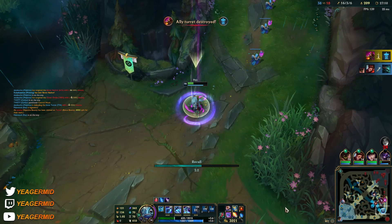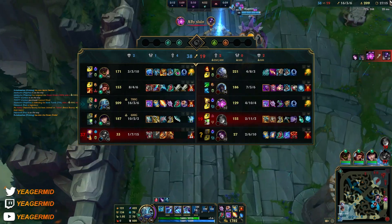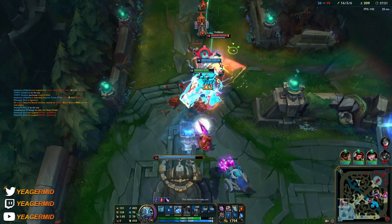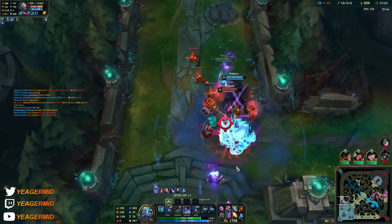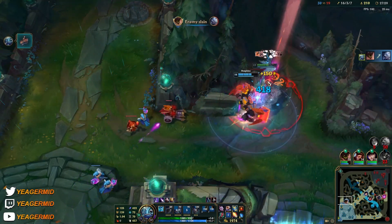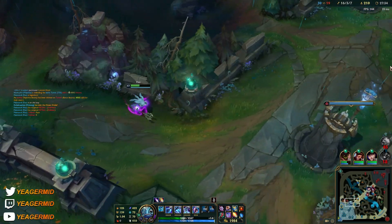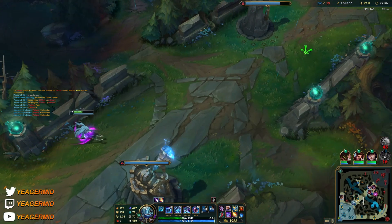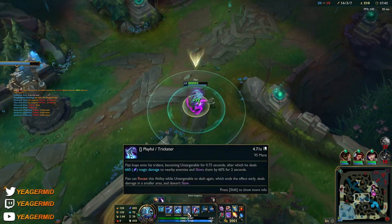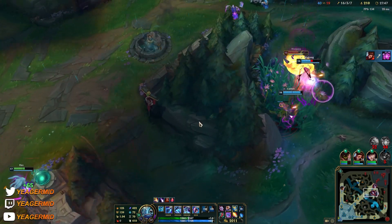Sitting on 3k gold, of course we'll back off. We can go straight for Volibear — not building Void Staff because none of the carries have MR yet. He cannot kill us like that — that's fine, he flashes out. Luckily we have the Baron buff so it's a lot faster to recall. E cooldown is 4.7 seconds and of course you can always get more ability haste if needed.